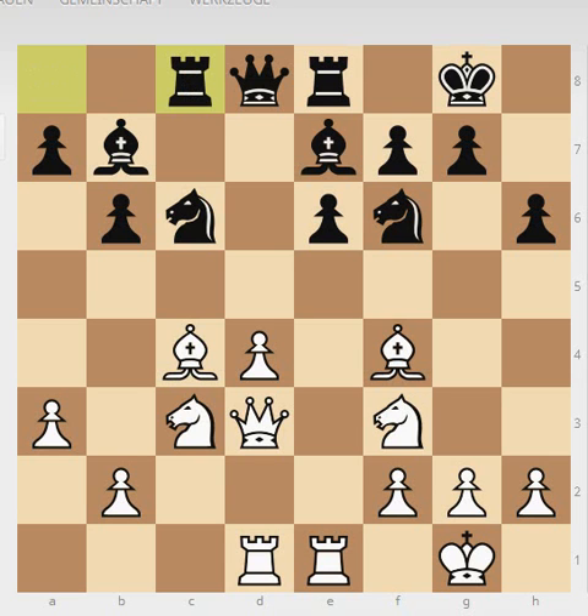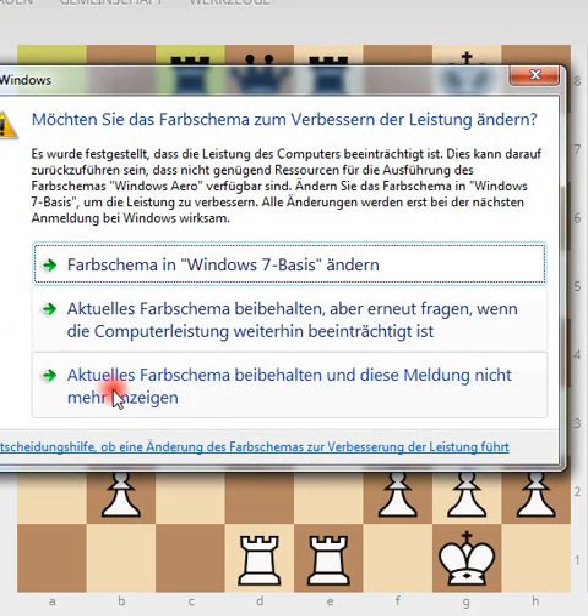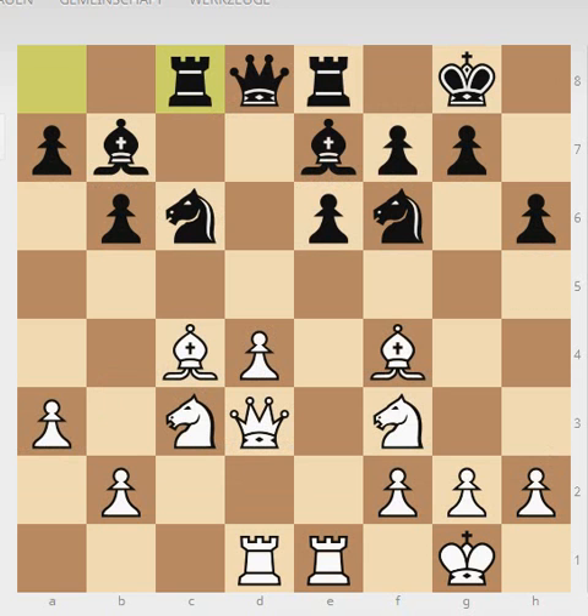Basically everything is developed here. The kings are relatively safe, and from now on you are on your own. You should know your maneuvers — what to do, and especially what not to do — which you can see demonstrated by black. White plays the typical maneuver of moving the bishop from c4 to a2.